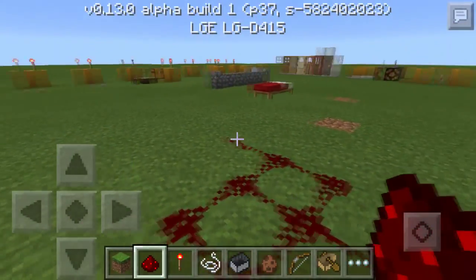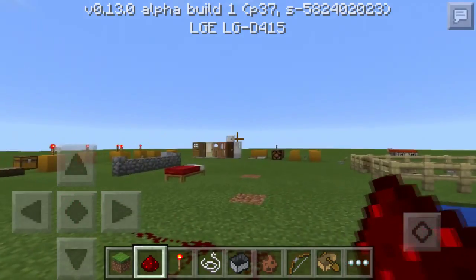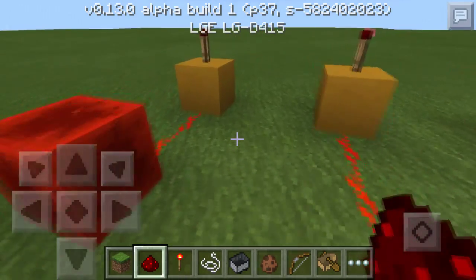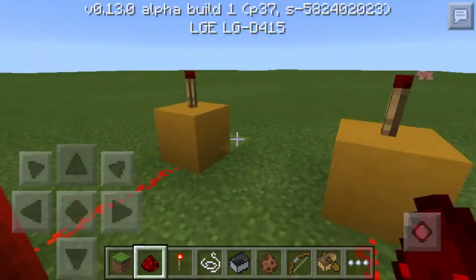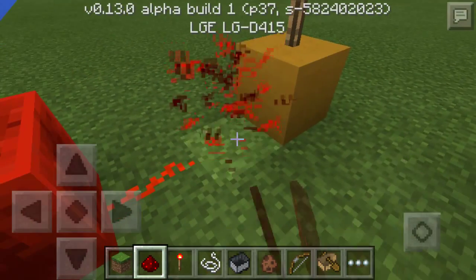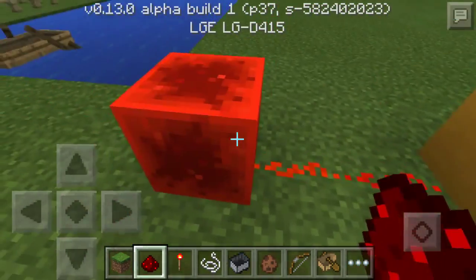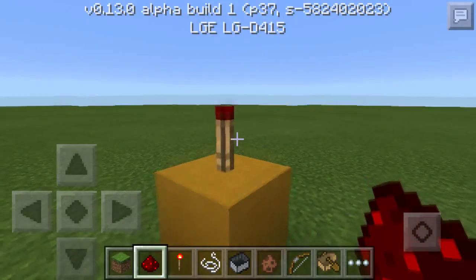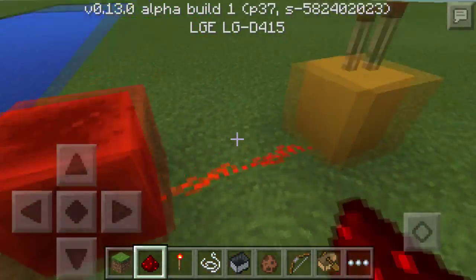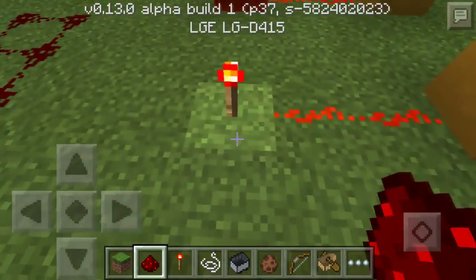So basically most of this video I'm just going over all the different kinds of redstone power you can have, all the different things redstone can do, and a few of the other new things added in this update. Over here on these yellow blocks I have torches — when they are not powered the torch is on, but when this redstone block is powering it, the torch turns off. That's how I'm going to show how power works.